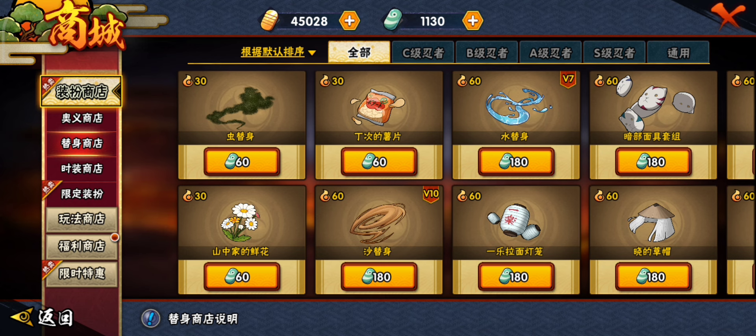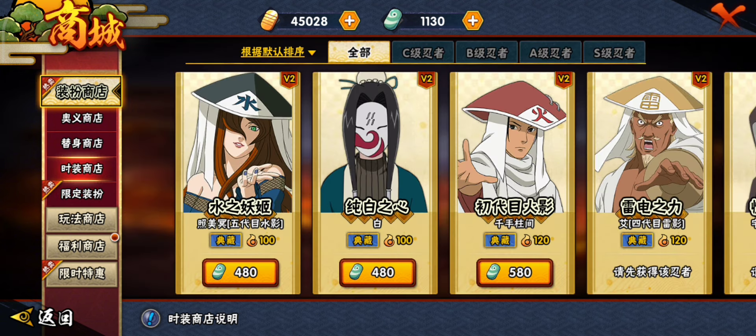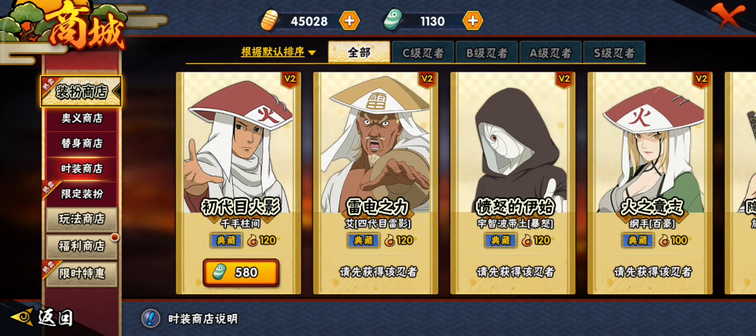As you all know, this game is heavily pay-to-win, so you'll need to top up to get VIP status, royal passes, paid ninjas, skins, elements, and many other paid items. Let's get started.